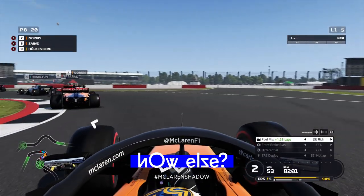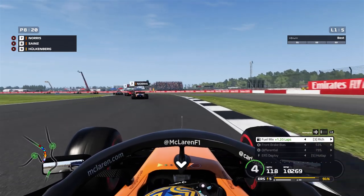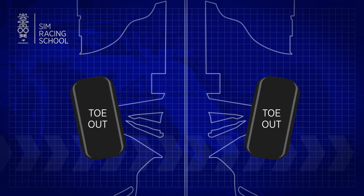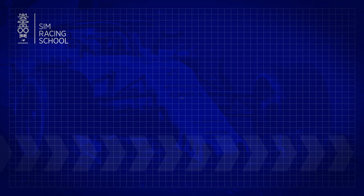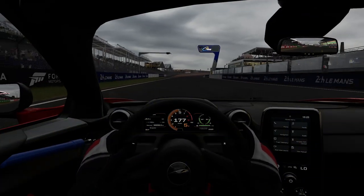The other aspect of looking after your rubber happens before you even hit the track, and it's all about a good setup. The big ones here are toe and camber, which determine the angle of your wheel on the track. The more tyre is in contact with the track's surface, the higher the wear — though introducing more of an angle does impact grip, so there's definitely a trade-off to consider.